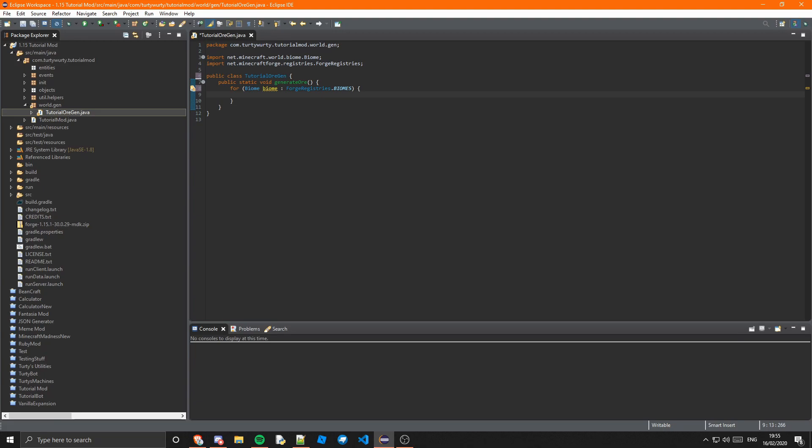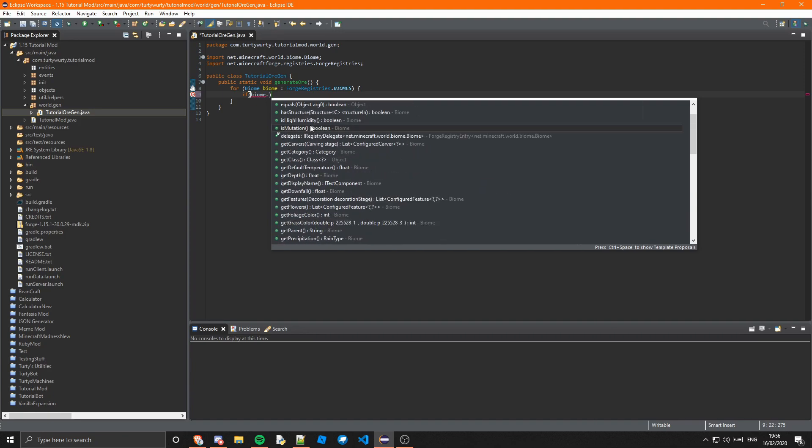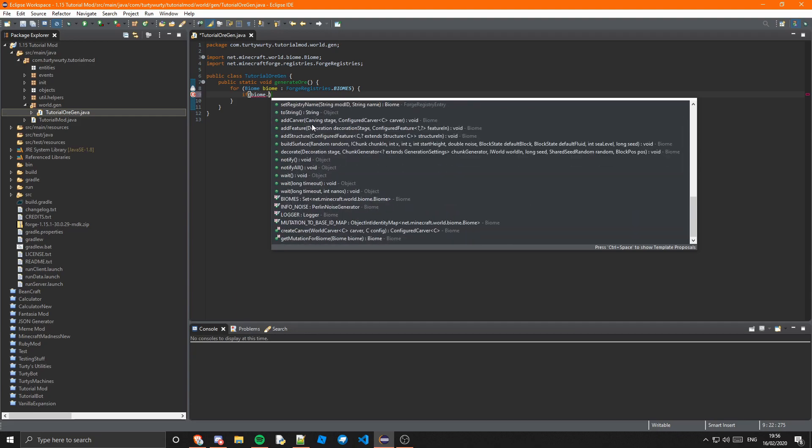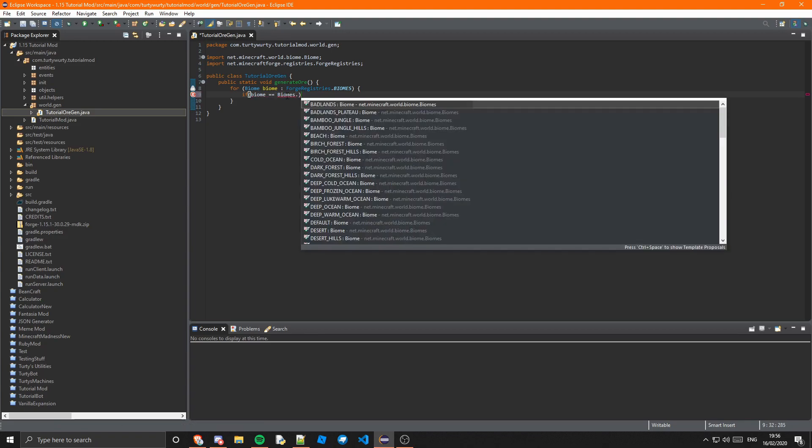In here we can do one of two things. First, we can check the biome — we can check for a certain condition. I'm going to check that the biome is a plains biome, as I don't want it to spawn in any other biome. This is purely for the tutorial's sake, but you might want to do this. If you do biome.dot you've got all these different things like doesWaterFreeze, doesSnowGenerate, isHighHumidity, and so on. I'm just going to do: if biome equals Biomes.PLAINS.